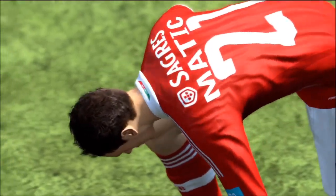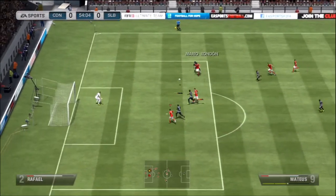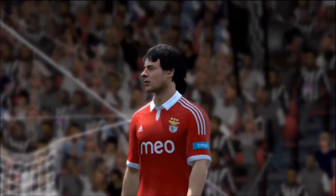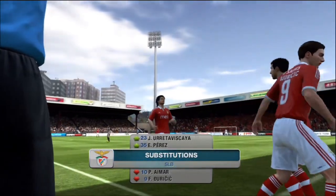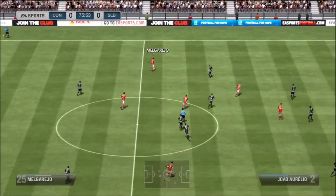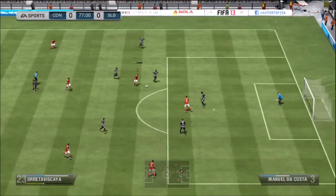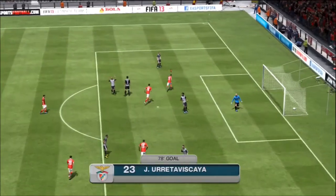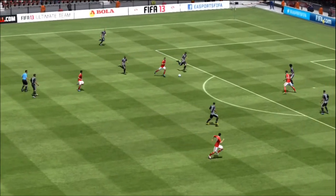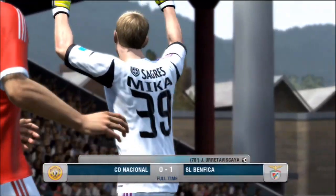In the fifth minute there's a bicycle kick off a corner from Matic, but it's a good save. Into the 53rd minute, a good chance but Mika makes a save — and another double save, fantastic goalkeeping from my six-foot-five Portuguese goalkeeper Mika. We make two subs bringing on Perez and Uretaviskia — his name is incredibly long. That player cuts inside and bangs one in with his right foot. Uretaviskia gives us the 1-0 lead with a fantastic finish.